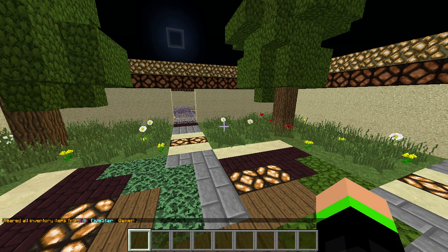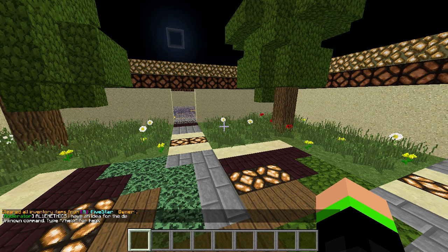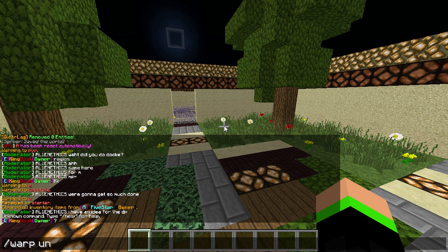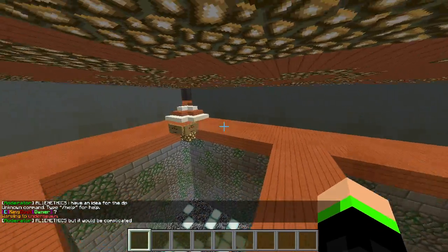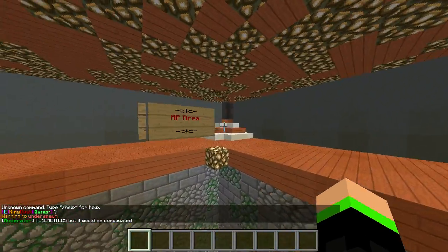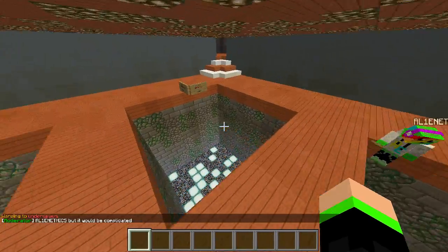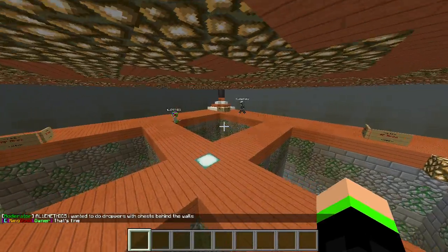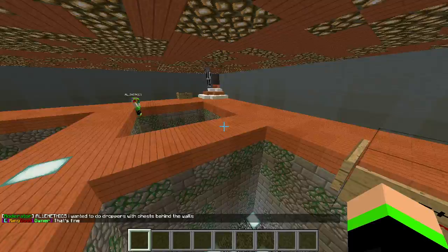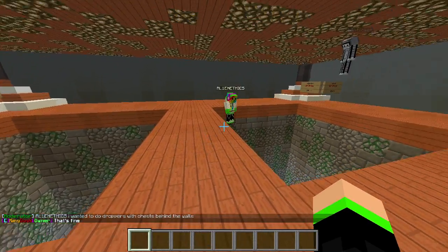Now we will go to warp under spawn. So this is actually where we are going to be having our mine parties and our drop parties. There's the MP area, DP area, and then another DP and MP section over there. Now Dukem has some words to say to you guys, so I'll hand it over to him.